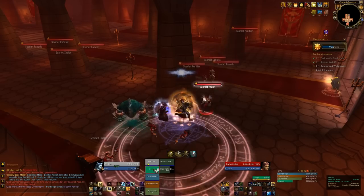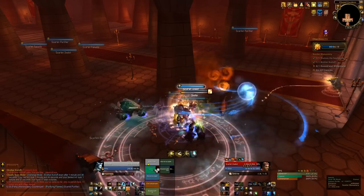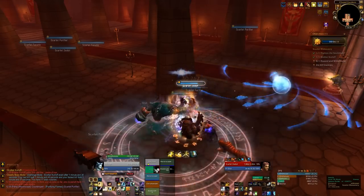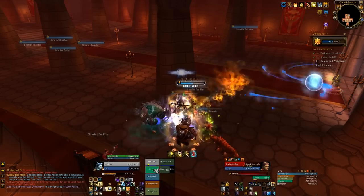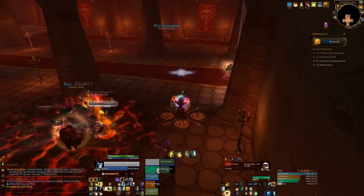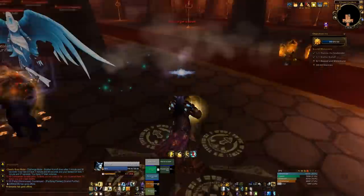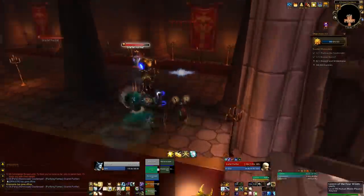Now it's time for a big group of four - these groups really hurt. We try to burn down one of the fanatics because they have a stacking buff that makes them do more and more damage, and I think you can dispel it too. We try to burn one of them down, interrupt the zealot's heal, and run out of the flame strike. You'll notice a huge difference in tank damage once one of the fanatics is down.